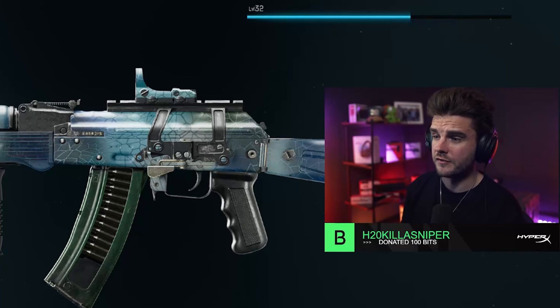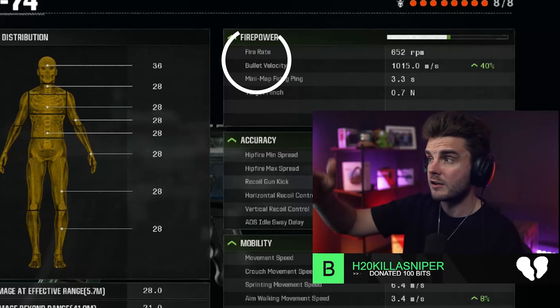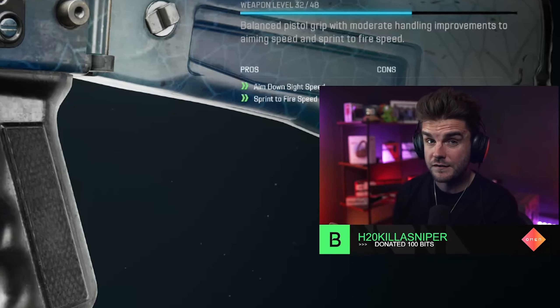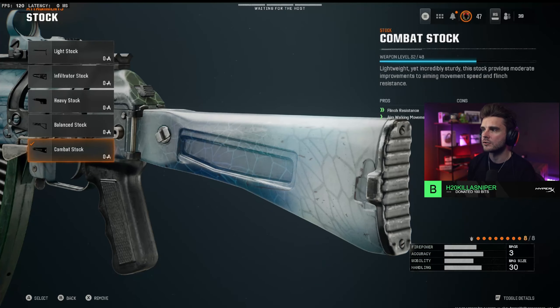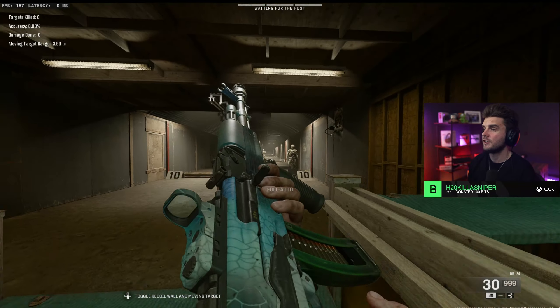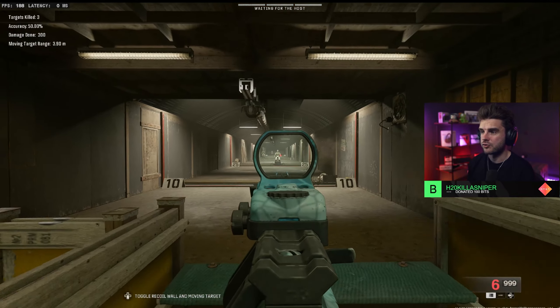Fast mag because reload speed on this is pretty quick. You don't need all 40 rounds since it has a slower fire rate compared to the XM4 — 652 rounds per minute. I've got the commando grip, which on a lot of assault rifles is the best grip in the game because it gives you ADS and sprint to fire speed so you can move around without getting caught out of sprint. I've then got the combat stock for flinch resistance, because this gun kicks really hard. Recoil springs for even more recoil control makes it useful.